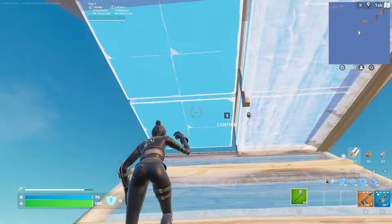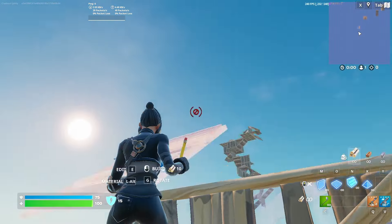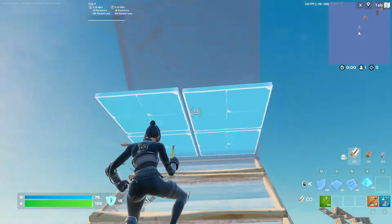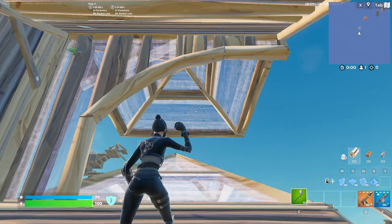You're going to start with triple edits up with an extra ramp extended outward. Jump and do a 180, place another ramp out with a cone on top. Edit the cone into a ramp, then swing high walls around you with a ramp above you and below you. Edit through and go into whatever you want from there.